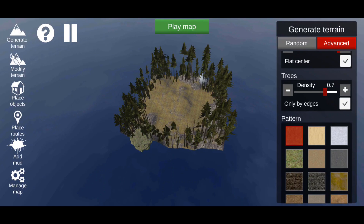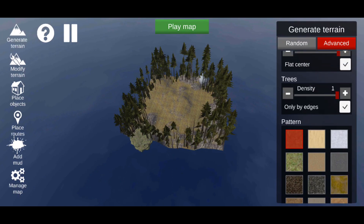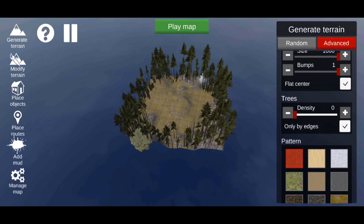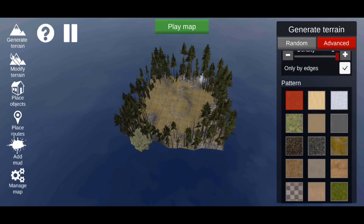For Trees, there is Density — turn that up and there will obviously be more trees around the outside of the map; turn it down and there will be less. Zero means there won't be any trees. There's also 'Only by Edges' — if you turn that off, trees will be all over the entire map; leave it checked and they'll only be around the edge.